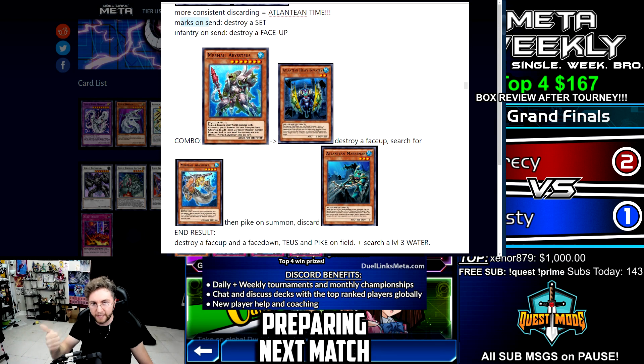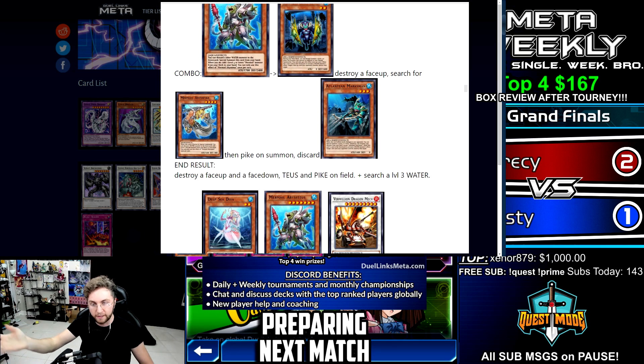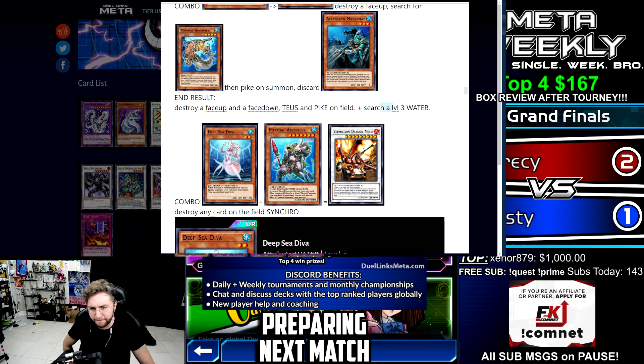Here's a quick combo: you have Taeus and an Infantry — you discard Infantry to summon Taeus. Infantry will destroy a face-up card. Taeus will search for Pike. Summon Pike, then Pike discards Marksman to destroy a set card, and Pike searches for a level three. So your field is going to be Taeus and Pike, plus you search a level three.